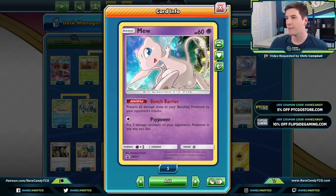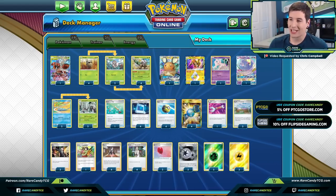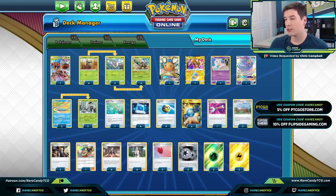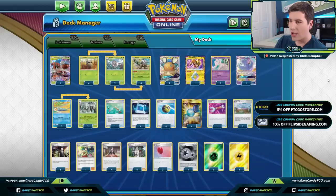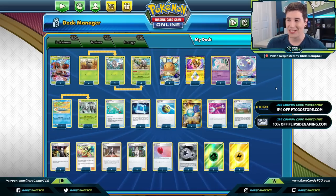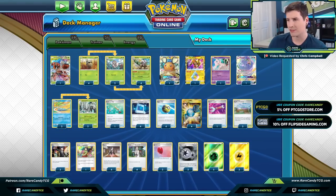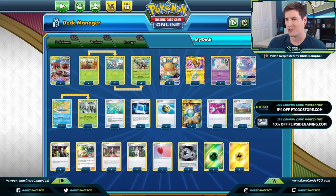Mew's Side Power attack does 110 — that's 10 shy of a knockout on things like Blacephalon, so it can be useful for cleaning up knockouts in addition to Bench Barrier. We have a couple copies of Oricorio and Dedenne of course. Since your opponent can't Boss's Orders most of the time, these guys are going to be safe on your bench. We also have the Coco Energy and Lightning Energy package, just because Shiftry and Golisopod both have Colorless energy in their attack cost.